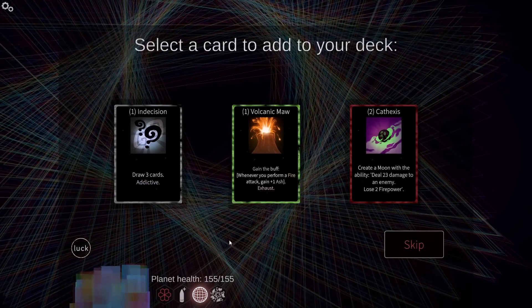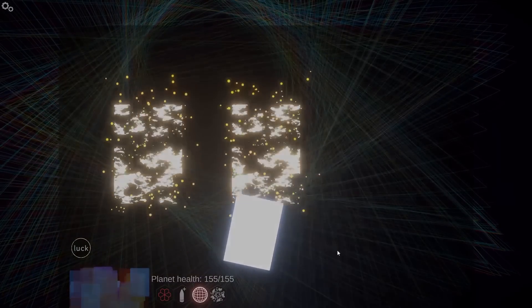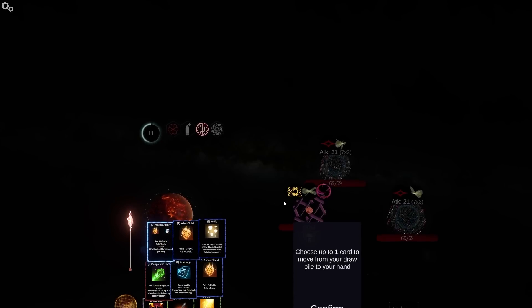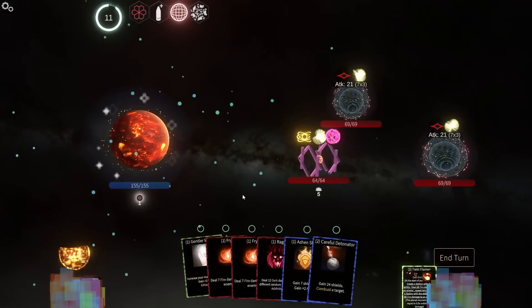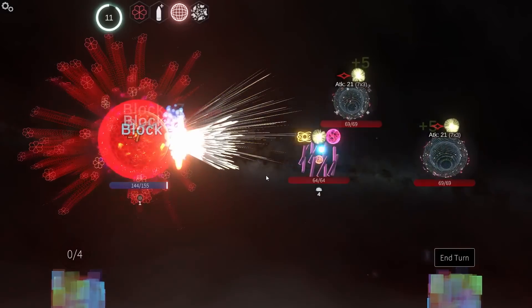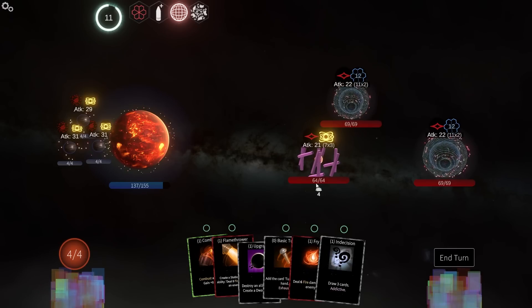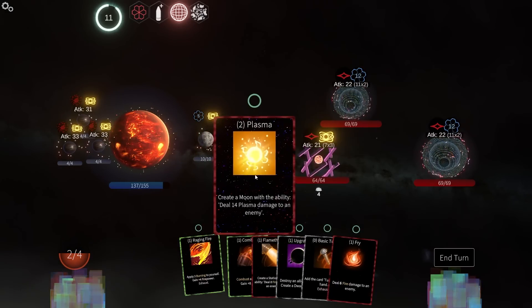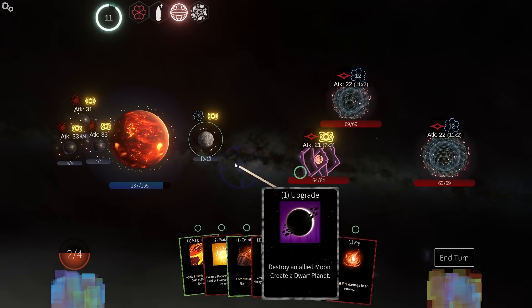I actually have a couple of things that spawn dwarf planets and I'm thinking about it. Fire attack, draw three cards, addictive — I'm going to grab Indecision. And cute trinket. There's a couple of reasons why I want that. I'm not going to be able to do both, so I want to go to this one. Where's my Twin Flame? Perfect. And then careful detonator just so I don't take as much damage.